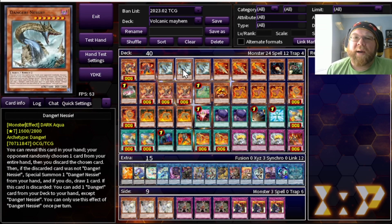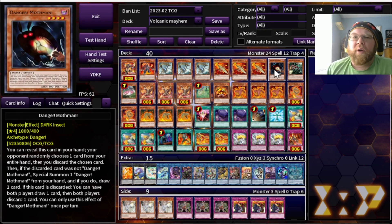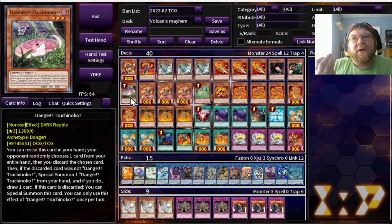We have three copies of Danger Nessie, one of the best danger monsters — discarding cards, getting us more cards. Three copies of Volcanic Rocket, which gets us our Blaze Accelerator cards, a very nice searcher. One copy of Mothman, one copy Chupacabra, one copy Sujinoko for more danger support. Mothman helps us discard another card, Chupacabra revives monsters, Sujinoko is just a free body regardless of what happens.